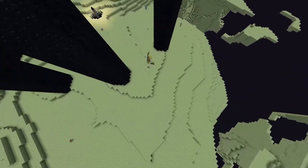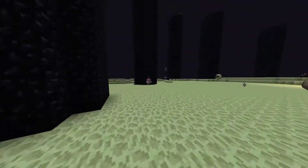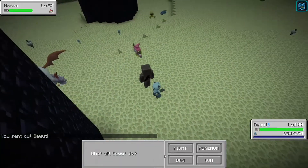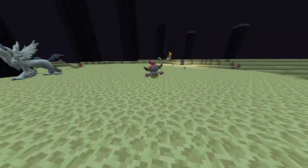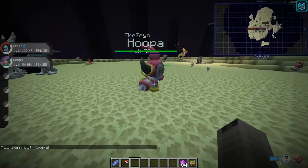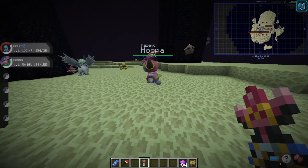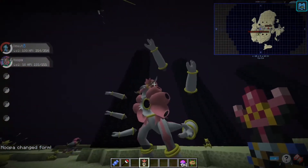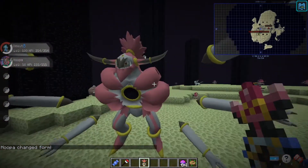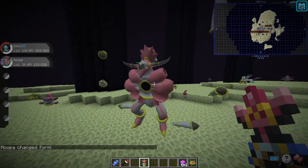And once you find one, as usual, initiate combat, capture it. Once you've caught it, it's no mount at all, but it'll come with its own prison bottle. If you then use the prison bottle on your Hoopa with a right click, it'll turn into its unbound form.